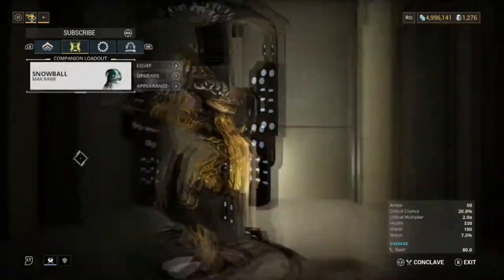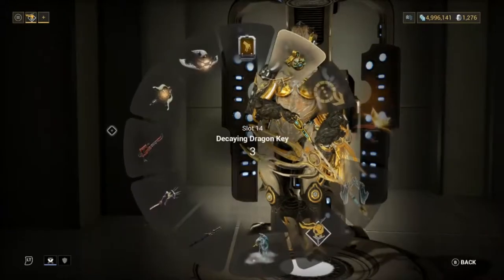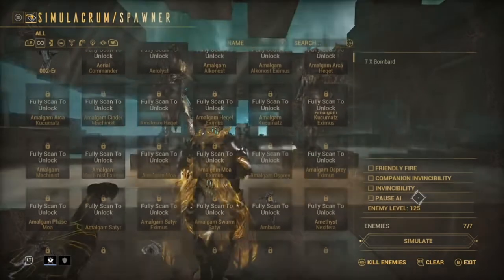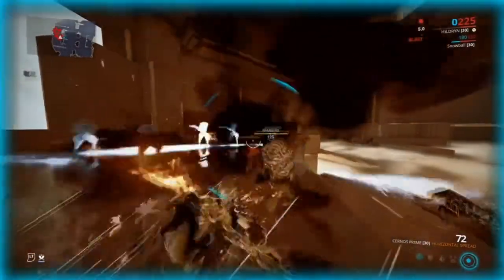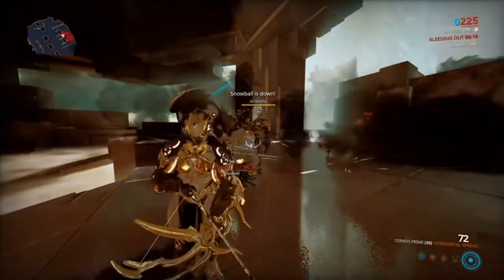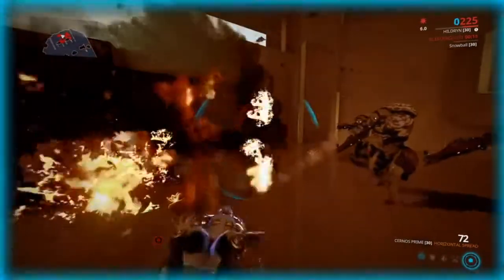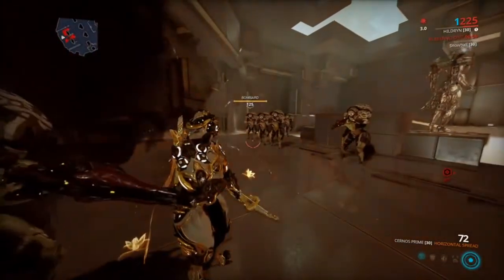If you don't have Energy Siphon for some reason, you could also use a Decaying Dragon Key. I normally just use this in general anyway — the reason you want it is because it actually gives you more shield recharge rate. So if we unpause these right now, I'll show you — it's basically the exact same result. You don't have to use a Decaying Dragon Key if you don't want to, but I always use it. You can see here you simply cannot die — you're not taking any health damage at all.